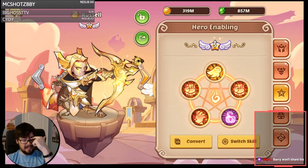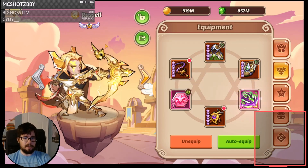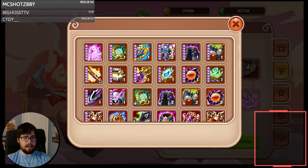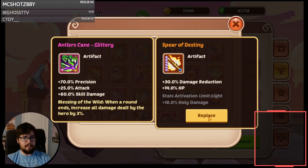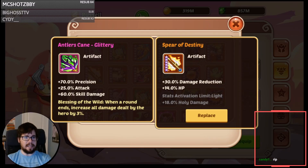I think that's the better play for the Antlers Cane. I don't think it's gonna be as good on the Flora — I might be wrong about that. I could just run Spear of Destiny on the Russ. I don't know what waves he beats with these builds. I've normally just run A and B or Crown Russ. The Spear of Destiny scares me, especially the Aggressive Enables as well.